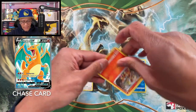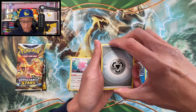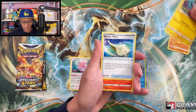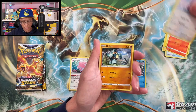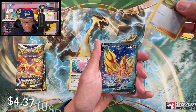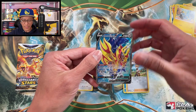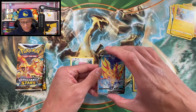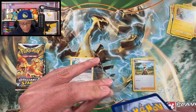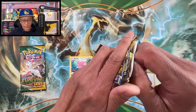Moving on to Brilliant Stars — let's go! We start this one with metal energy, Hitmontop, Luxio, Blunder Policy, Chimchar, Castform, Golett, Impidimp, Shank's Berry. Reverse holo and a Zamazenta V full art hit! Very nice, very nice — I'm not sure if I have this card yet, I'd have to check the binder. But that is a cool cool hit from Brilliant Stars — look at that! That is super nice.